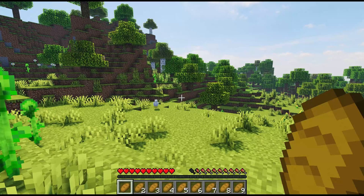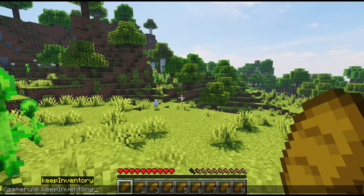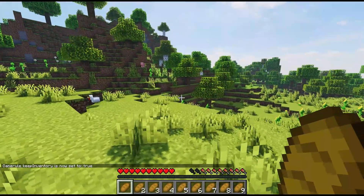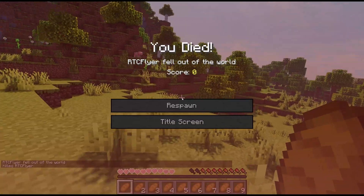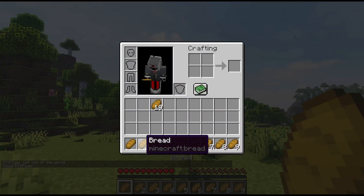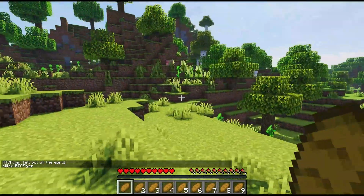To enable this, it's very simple. All you'll need to do is type in Game Rule Keep Inventory True. Once this game rule has been set to true, whenever we go ahead and do kill RTC Flyer — which is my username — and click Respawn, you'll see that I actually retain the exact items in the exact slots that were in my inventory as before.